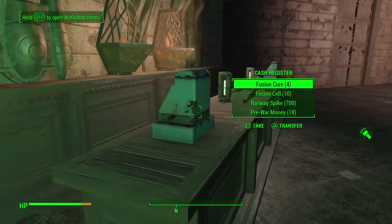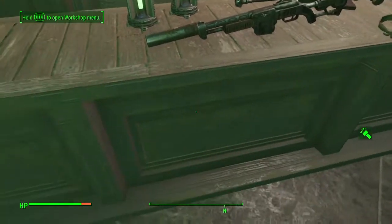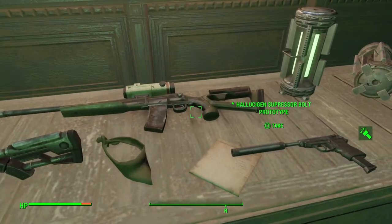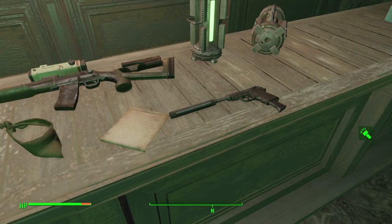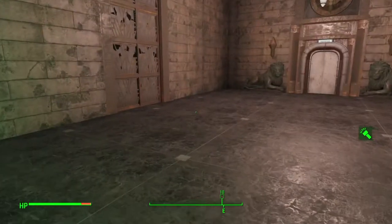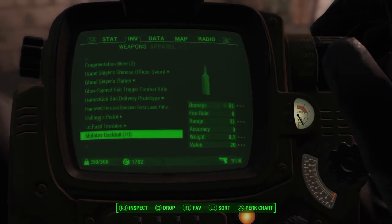You can actually take stuff here — there's a fusion core, railways, pre-war money, guns. Oh, these are prototypes. Lucidum suppressor bolt prototype. These work. So this mod actually has weapons — these are hallucinogen weapons. Let's find them real quick.